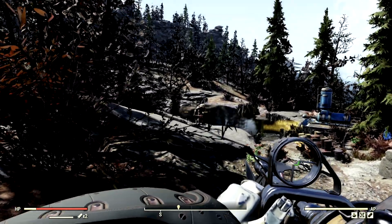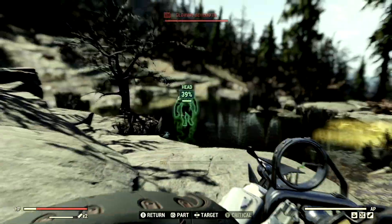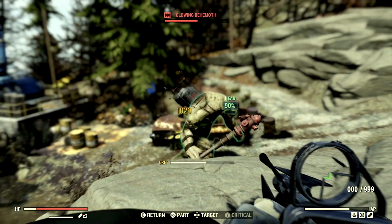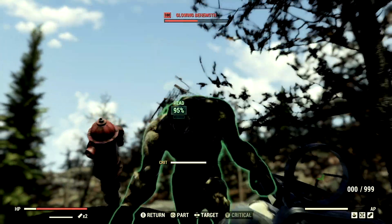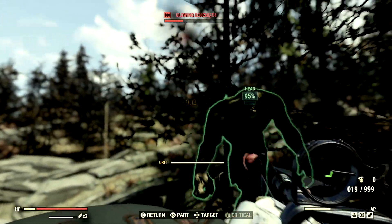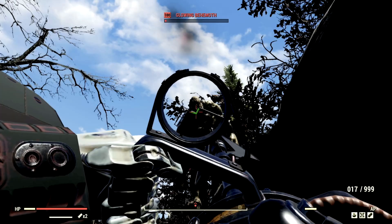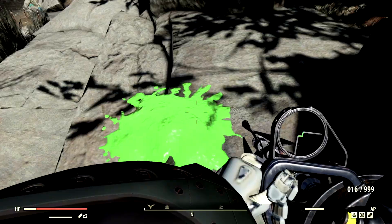To begin our demonstrations with the all-powerful Plasma Caster, we've made our way to the level 100 Glowing Behemoth that goes by the name Lenny. We're gonna start by blasting Lenny in the face — 903 right off the bat, that is absolutely ridiculous. There we go, a 1029! Lenny, I'm gonna need you to relax, we're just practicing. We blast him again — 903, then 1029 straight to his face. And just like that, Lenny is now a pile of goo.